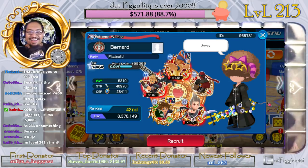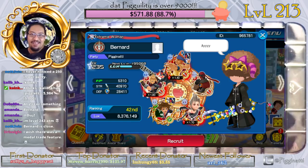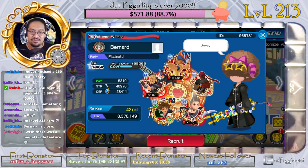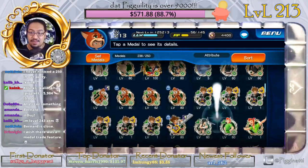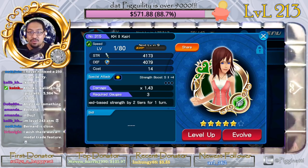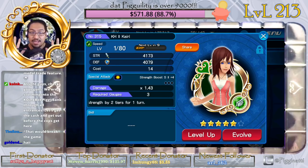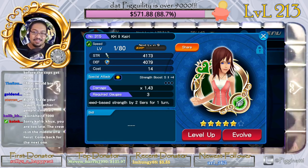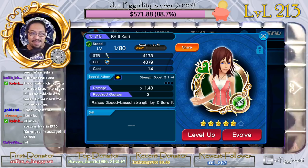Let's check out Bernard — Bernard has 235, goodness gracious. So it is possible to run five six-stars, but effectively you really only want to run four six-stars right now. Why? Because you can use one of the boost medals — if you've been lucky enough to get a Kyrie, you could run a speed lever at five stars and run your other four at six stars. That's what I recommend.